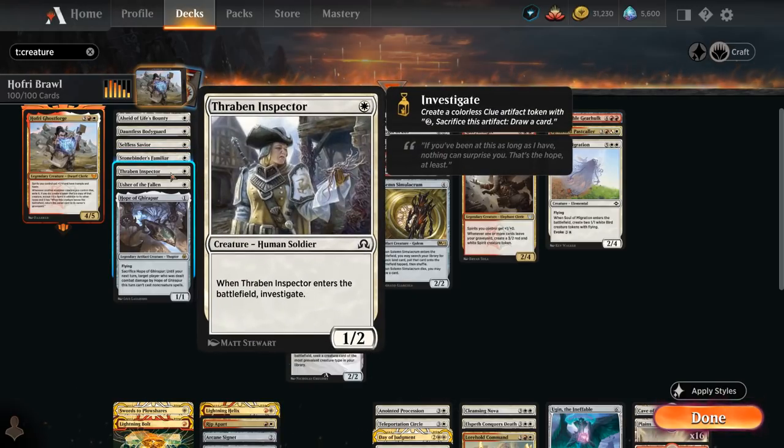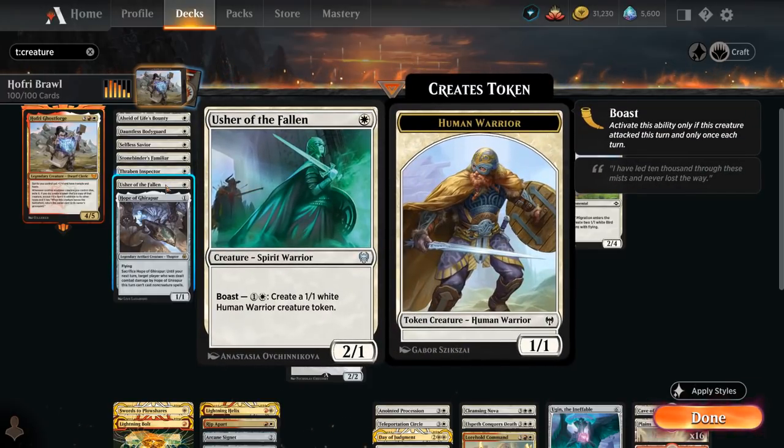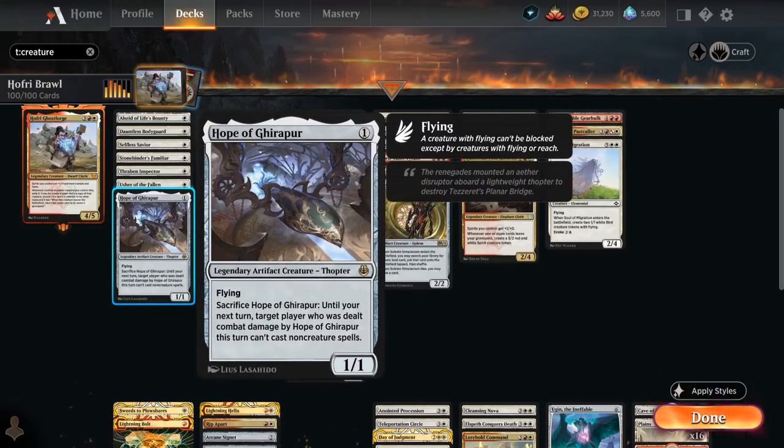We've got Thraben Inspector, a 1/2 that when it enters the battlefield generates a clue token which we can sacrifice for two mana to draw a card. We also have a few ways of flickering our creatures to re-enable those enter-the-battlefield abilities. Then Usher of the Fallen, a 2/1 spirit that can boast for two mana to make a 1/1 token. And Hope of Ghirapur, a 1/1 flyer that when it deals combat damage to the opponent we can sacrifice it, preventing them from casting non-creature spells until our next turn.